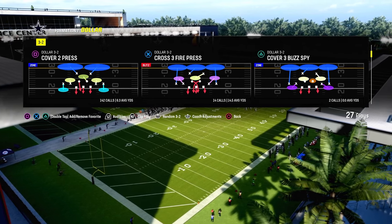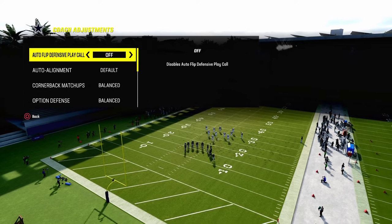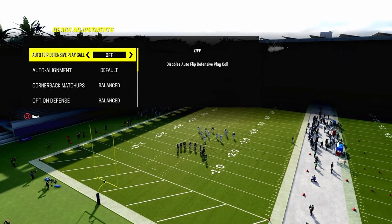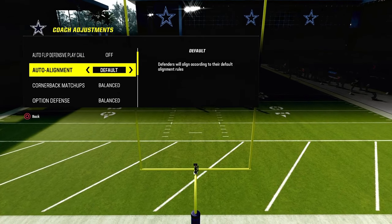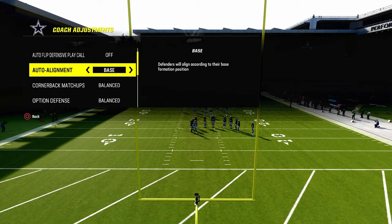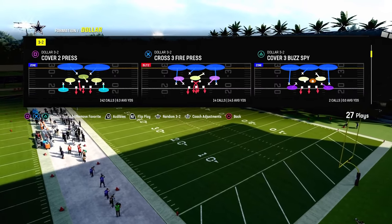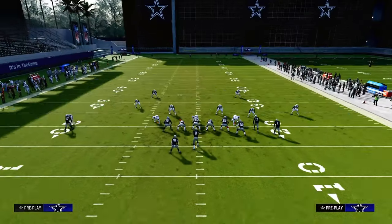Patreon members get access to the dollar guide as well as all of the other ebooks — we have over 15 different offensive and defensive ebooks. Alright, cover 2 press — from a coaching adjustments perspective, make sure you turn your auto flip off. I like to leave my auto alignment on default, though you can put it on base. Zone coverage is going to be on match.